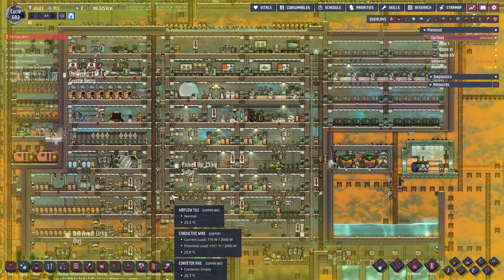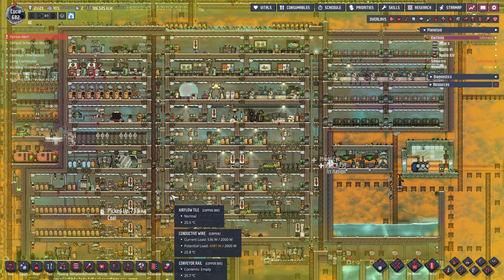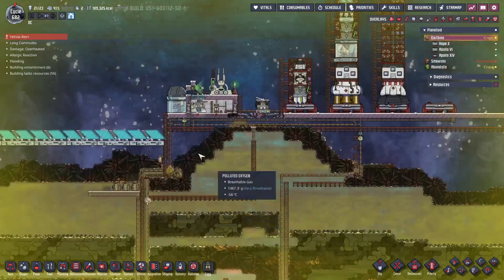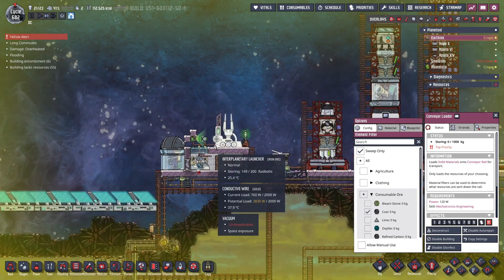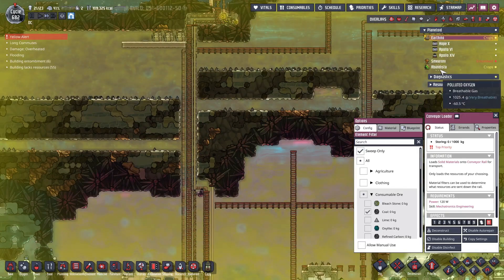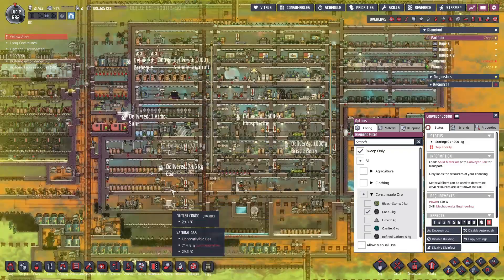Hello everybody, welcome back to Oxygen Not Included, Space Now Edition on our DC colony. Why is there a yellow alert? Well, we're just doing a little bit of encouragement to come and bring some coal and some algae to this thing so that we can shoot it off into space to the Abundista asteroid that eventually we're going to go drop a dupe on.